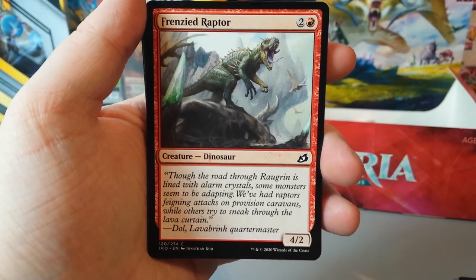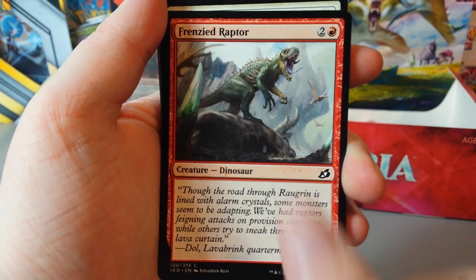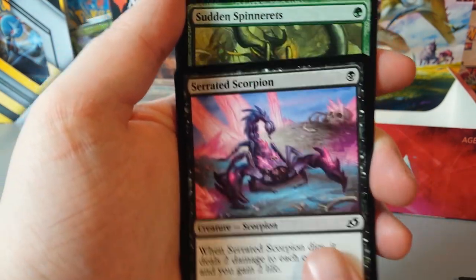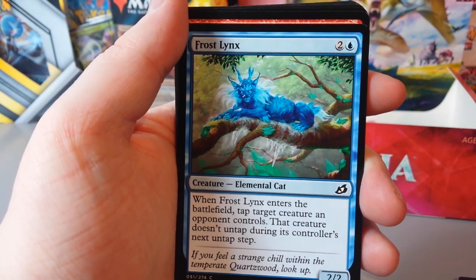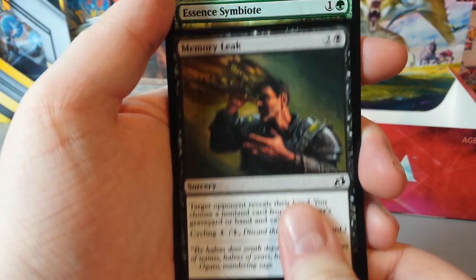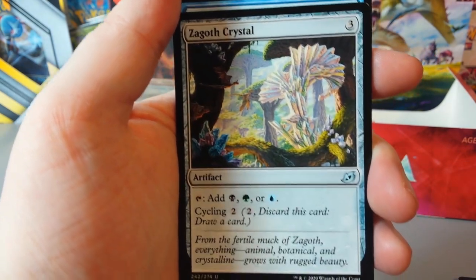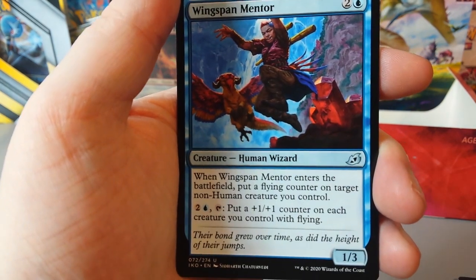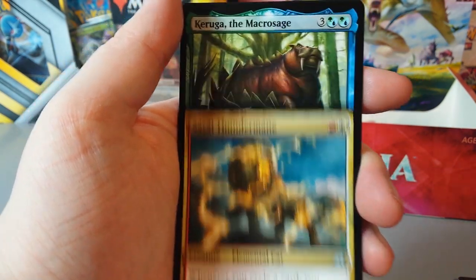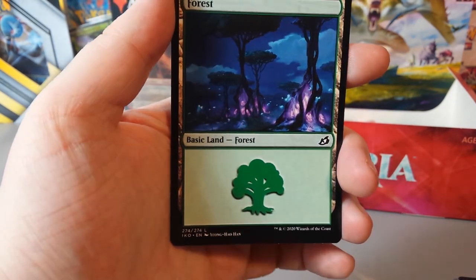Token token. Frenzied Raptor — a 3-drop 4/2, not bad. Solid Footing. Serrated Scorpion. Sudden Spinnerettes. Frost Links. Drannith Stinger. Memory Leak. Essence Symbiote. Light of Hope. Dark Bargain. Zagoth Crystal. Wingspan Mentor. Savai Fundamane. Karuga the Macrosage again, but non-holographic. Cheeky forest at the end — quite a nice looking forest actually. That's the first double companion I've had.